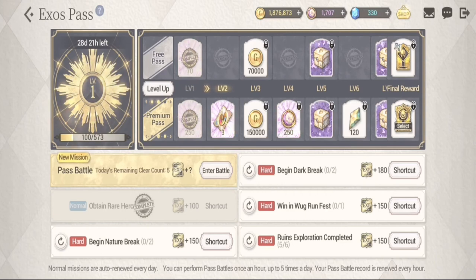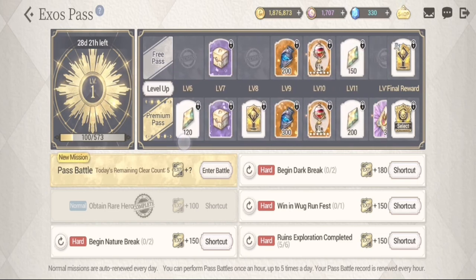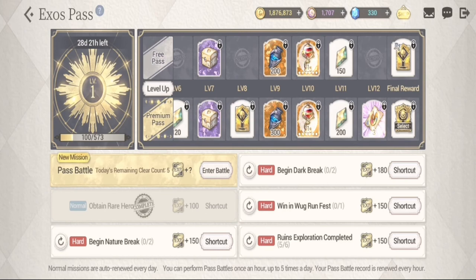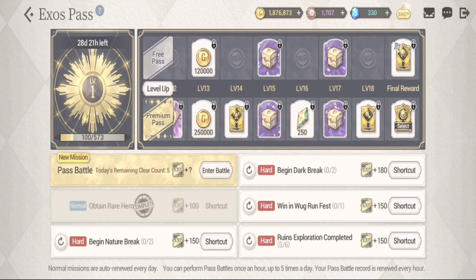There are new rewards incorporated into the Exos Pass. The new ones include a die coupon — you'll be getting about six of those — and also, if you notice, there are a lot of faded helmets and faded equipment here in the premium portion of the Exos Pass.